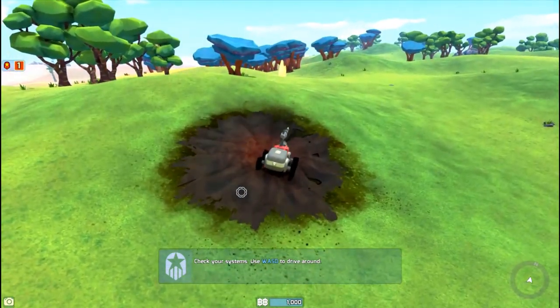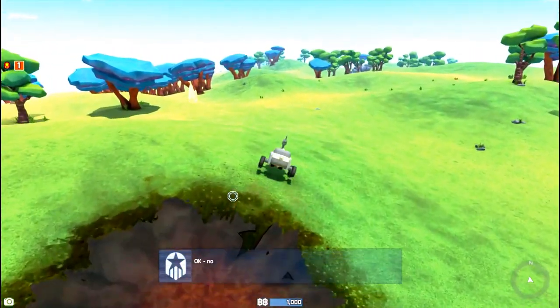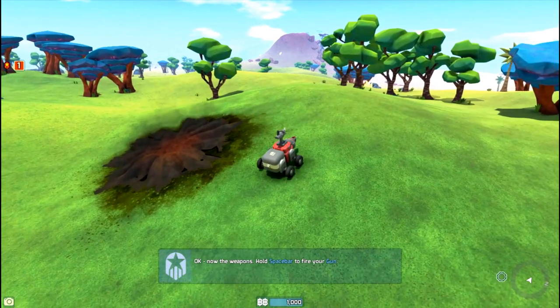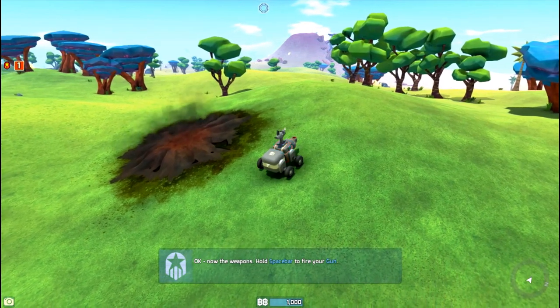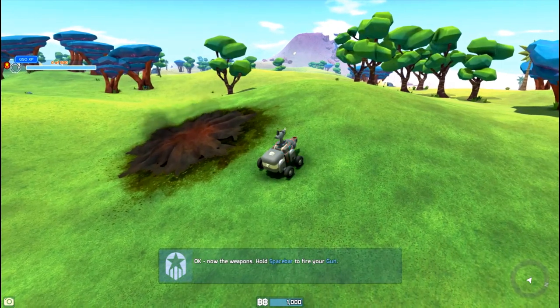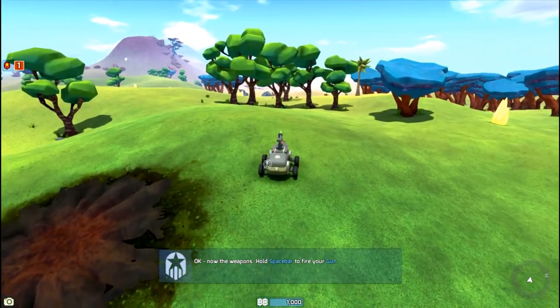They've changed some things since I tried this a couple of days ago, and I've seen some other people do some campaigns. This down here in the corner used to be up here — that's your map. Your billing used to be right up top here, I believe — or how much money you had. And this used to be right in the middle also. So we'll see what else they've changed.